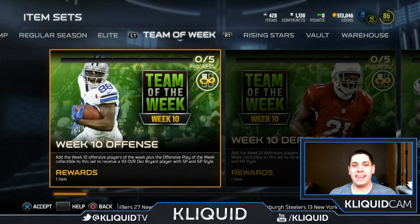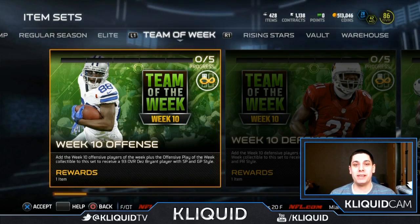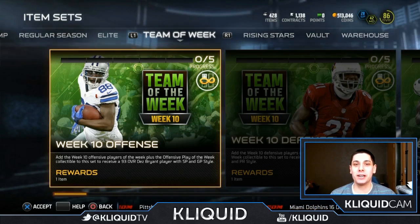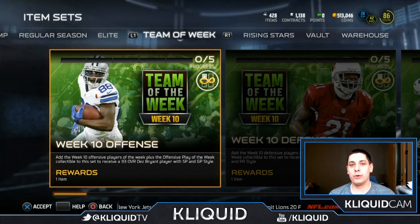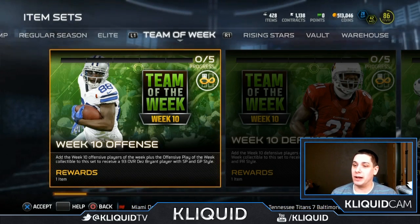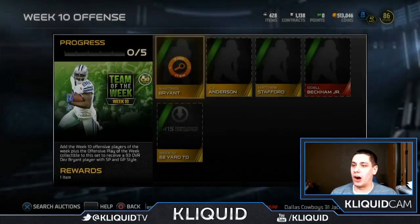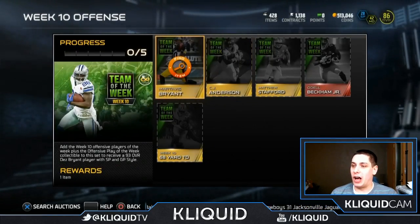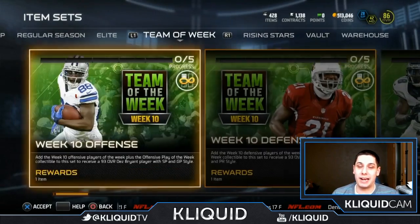What is up YouTube, Clickwood here back again with another Madden 15 Ultimate Team video. It is Monday, which means it is Team of the Week time here on Ultimate Team. As you can see on your screen, we have a Week 10 offense and Week 10 defense set. The set rewards are Dez Bryant on offense and Patrick Peterson on defense. Both of these items are absolutely sick.